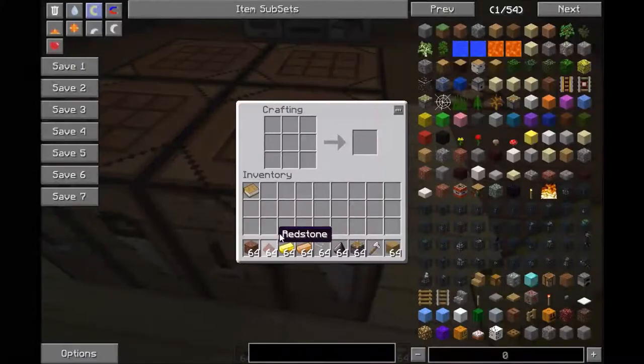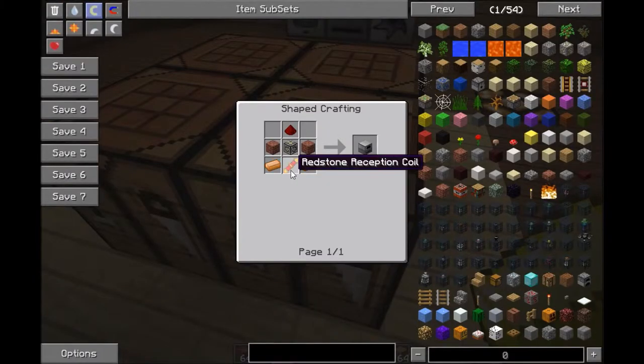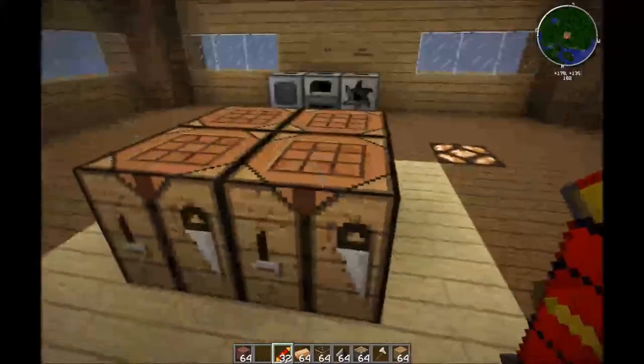Now for all of them, you will need this recipe: a redstone reception coil. To make that, you take redstone like this and you put gold here. That's how you make it. You need it for all of these machines.